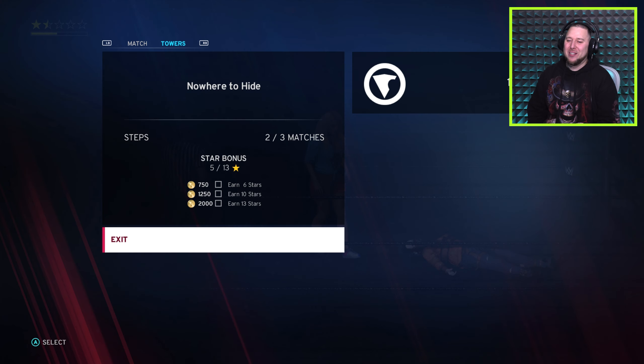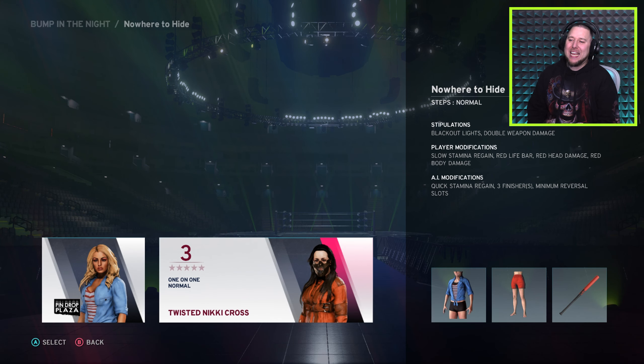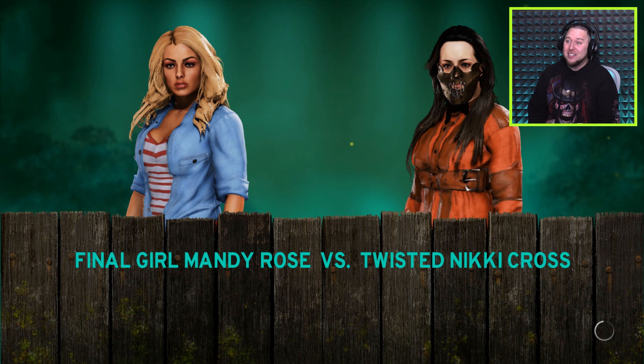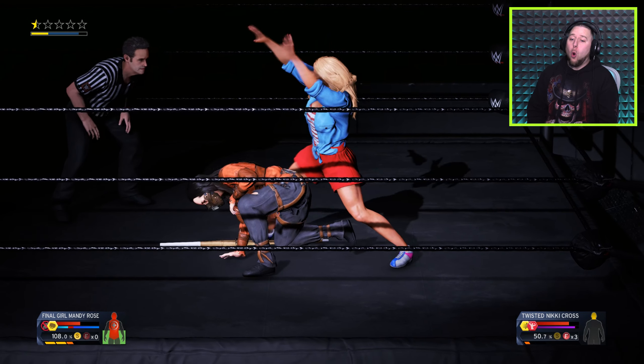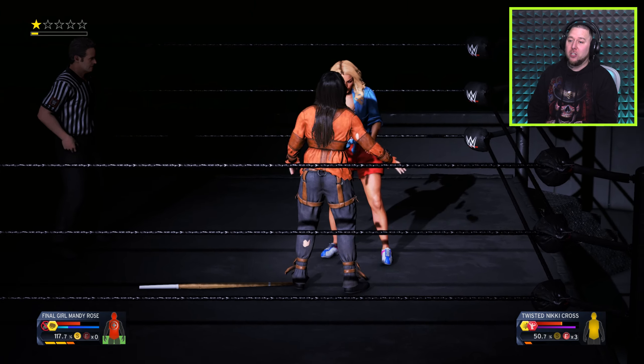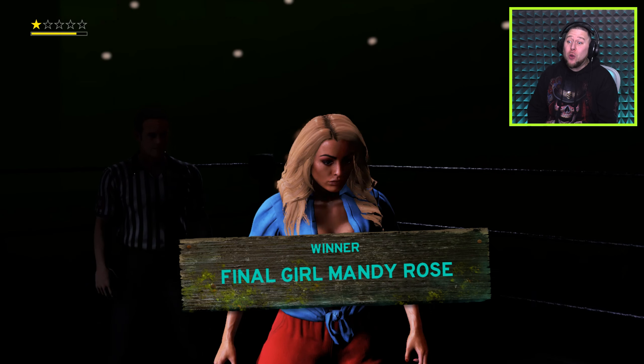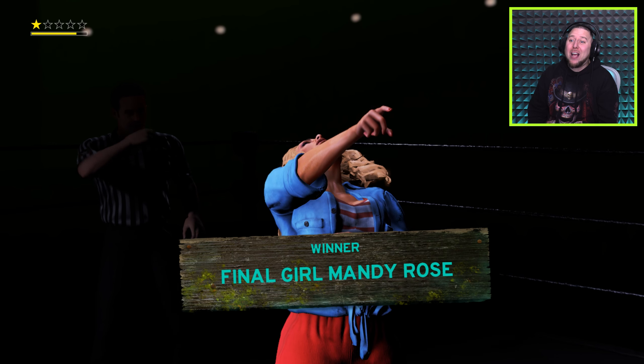We did it, awesome! We don't get a lot of stars but it doesn't really matter. Twisted Nikki again — for me it's slow stamina, red life bar, red head, red body, and she has free finishes and double weapon damage again. Oh that was lucky — knocked her out that quick! Final Girl Mandy Rose just knocked her out that quick. She's laughing — she finally did it!